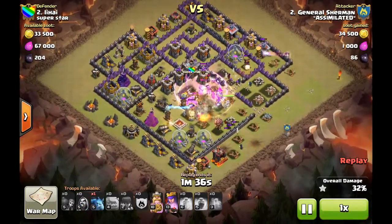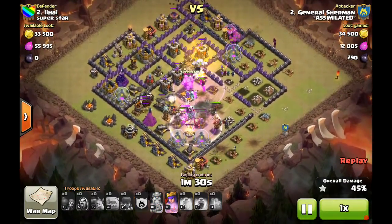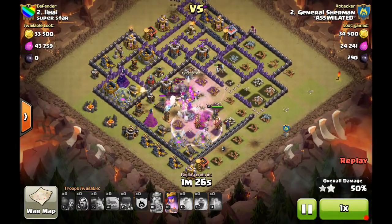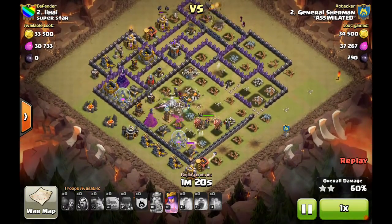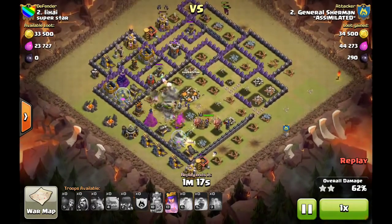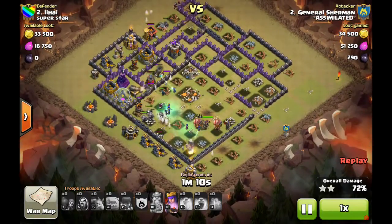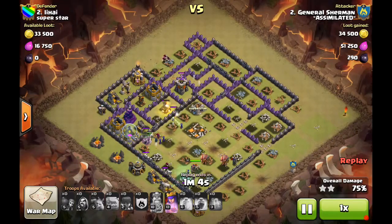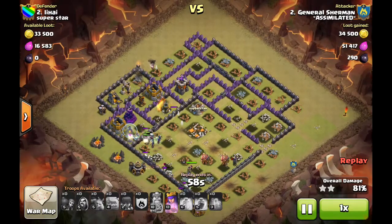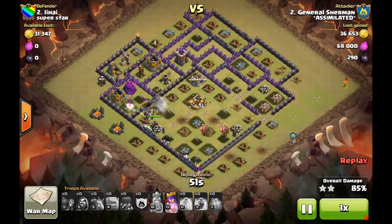A few wizards end up going around the outside, which will be beneficial for cleaning up some of those trash buildings without any defenses targeting them. As he approaches the Town Hall, he's got his other rage and heal spell there just to guarantee the two-star. From there it's just a matter of whether there's enough firepower — golems are tanking everything, witches are providing distractions with the skellies, and defenses are staying off them target-wise. Just a ton of skellies running around, the Queen is picking off defenses from range, and he's just about got that big pocket of defenses taken out in the core.